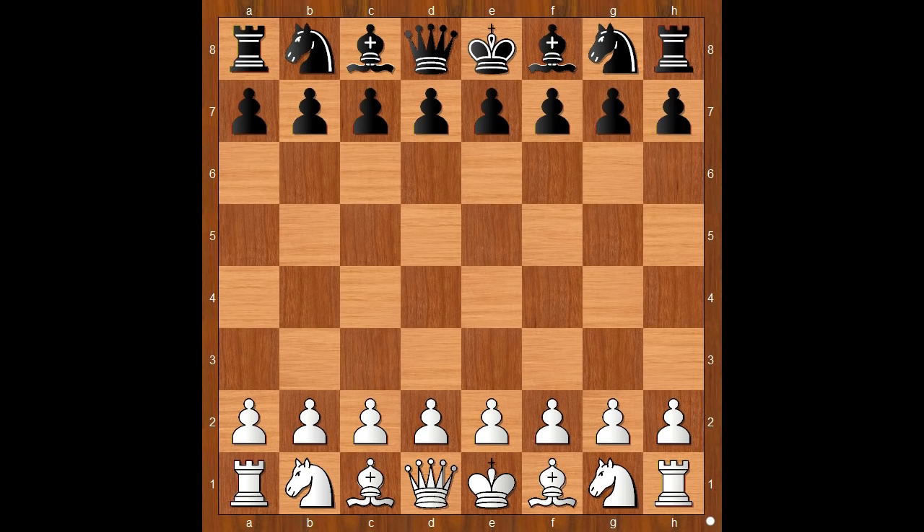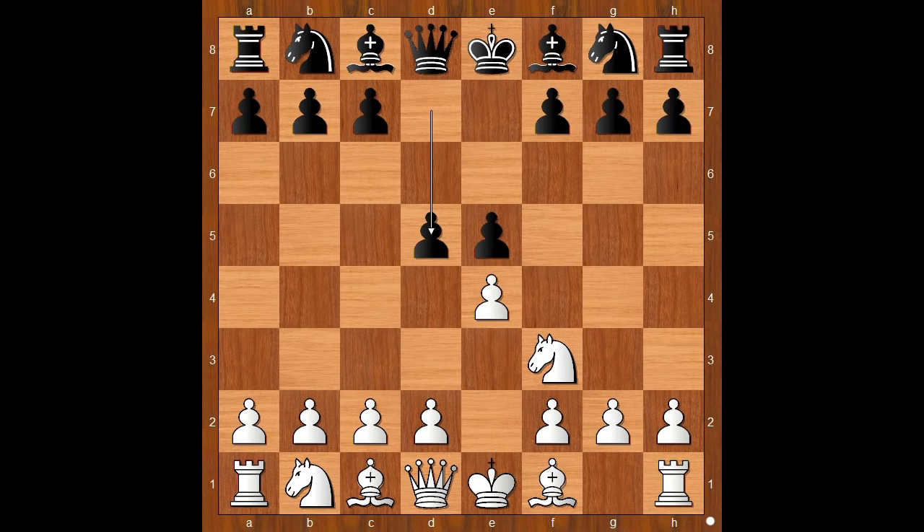Cochrane had the white pieces and he started with e4. Staunton played e5, knight to f3, attacking the pawn on e5, black to move. Staunton played d5. What is this? Is this a giraffe gambit? No, no. This is the Elephant Gambit.